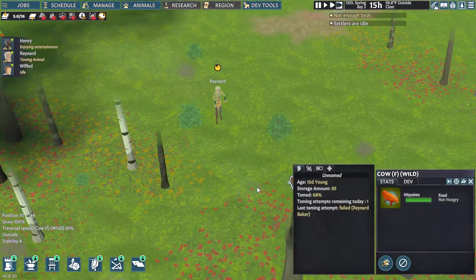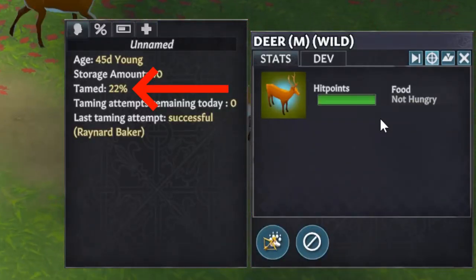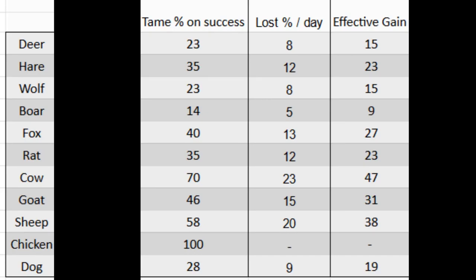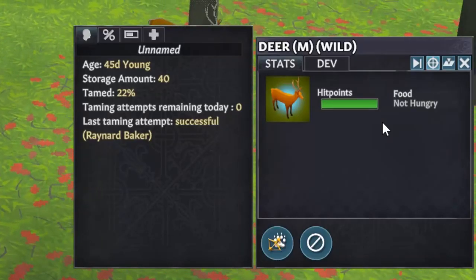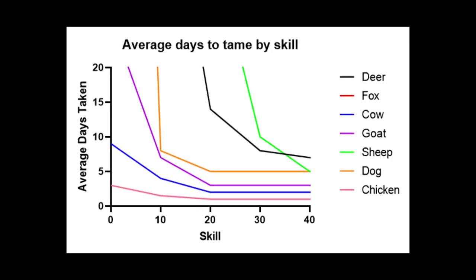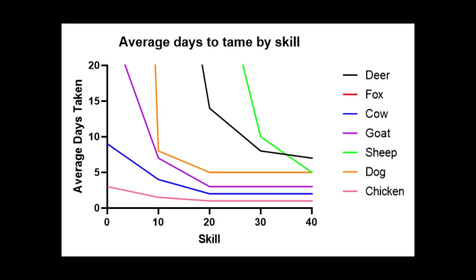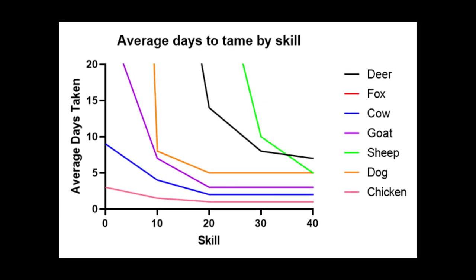Once an animal is 100% tamed, it becomes permanently domesticated. That tamed percent constantly and slowly decreases — it goes down by about a third of whatever it would increase by on a success, per day, regardless of whether any further taming is a success, failure, or happened at all. Each animal will only allow one taming attempt per 24 hours. This means you should have your best handler train animals as soon as possible, and make sure animal handling is their highest priority, or it'll drastically slow down animal taming.